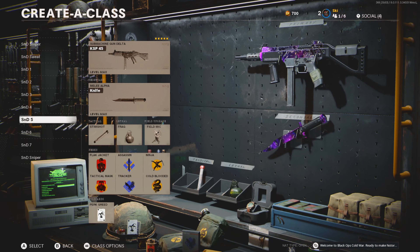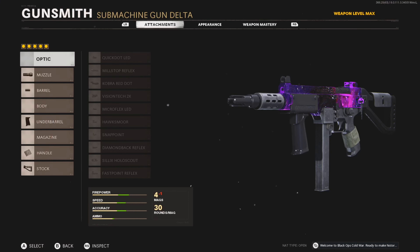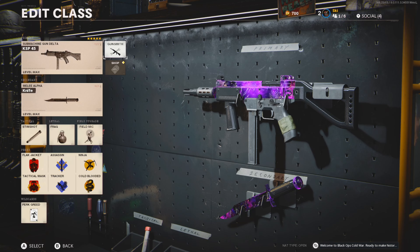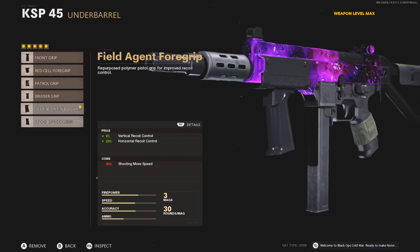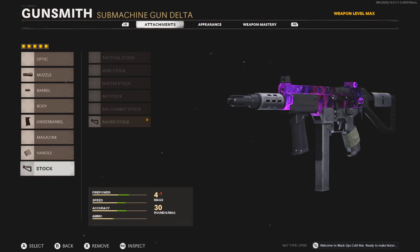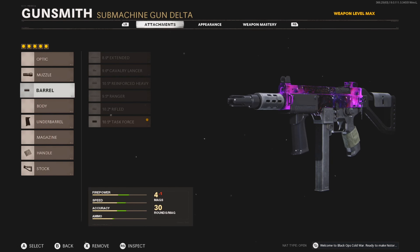Fifth class is the KSP 45. A lot of people don't like this gun, but some of my highest kill games have come with it. Even though it's a burst SMG, it still absolutely destroys people, and it can one-burst if you're close enough. The setup: SOCOM Eliminator, Task Force Barrel, Field Agent Foregrip, Airborne Elastic Wrap, and Raider Pad. You don't have to worry about recoil since it's a burst, so you want that extra damage and bullet velocity to help in both close-range and far-range fights.